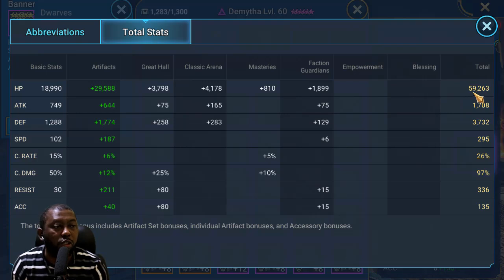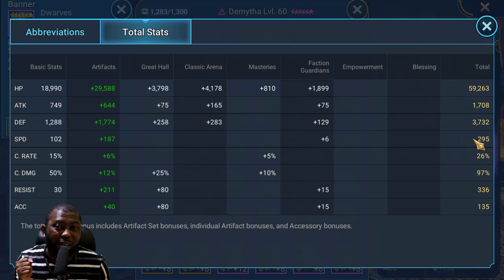I'm close to 60K HP, which is good, and close to 4K defense, which is also good. Check out that speed — I'm so proud of this Dimita build, that's why I wanted to showcase it. A 295-speed Dimita is almost the speed of a speed booster in the arena. At 295 speed she'll just keep cycling back to her skills, doing a cleanse, doing block damage, running laps around the enemies and always having her abilities available.